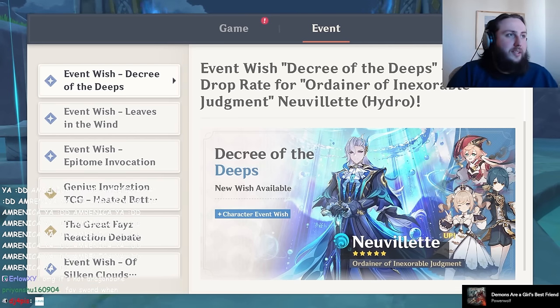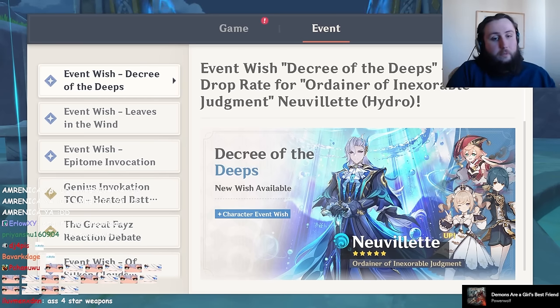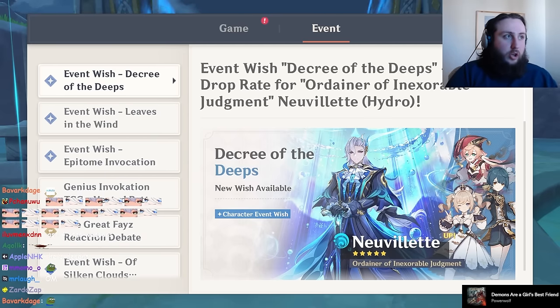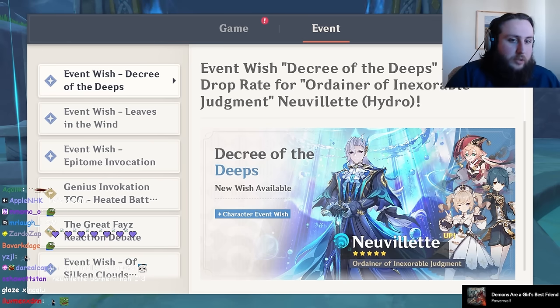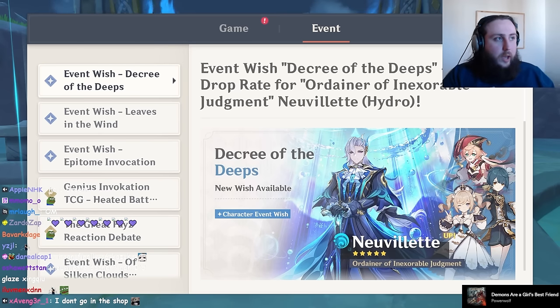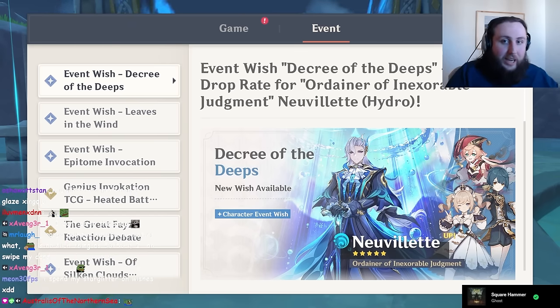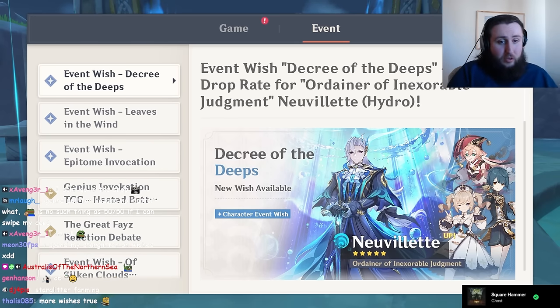It is no secret to even short-time viewers of my channel that Xingqiu is a pretty good unit, so obviously him being on the banner is pretty good. However, because he's such a good unit, it's generally worth it to go for him in the shop and in Lanternrite when he's available. If you've been playing the game for a while, he's one of the characters most likely to be at C6, so a non-insignificant portion of you may already have him there. For those players, getting more copies only yields Stardust — it's not better than getting a four star you'd actually want.